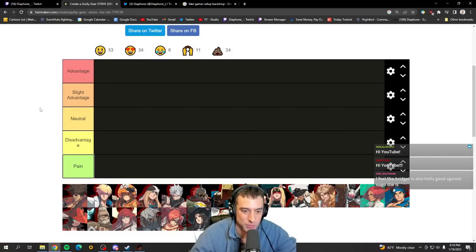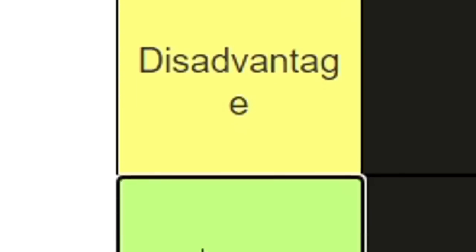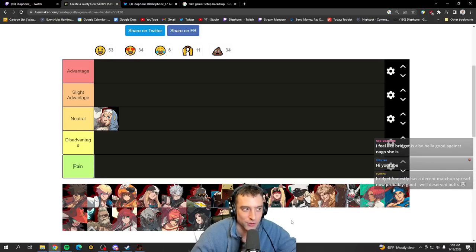We're gonna do the same style as the previous matchup chart. Advantage means Bridget wins, Pain means Bridget severely loses. Obviously Bridget vs Bridget is neutral — that matchup is 5-5.